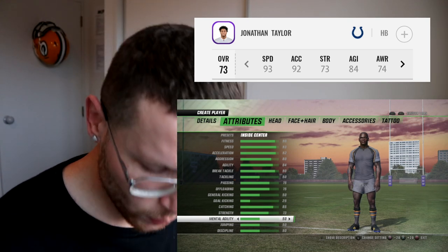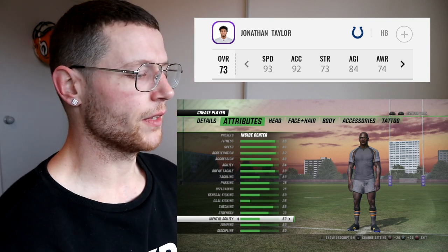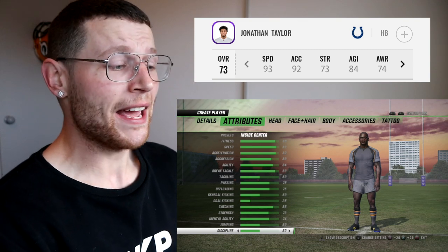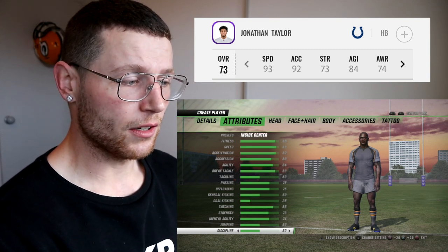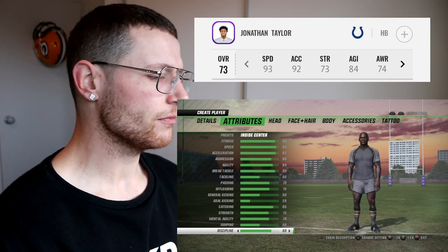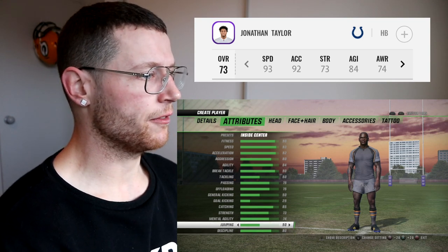Mental agility — we've got an awareness of 74 in Madden so I'm going to go 74. Discipline — I do know that academically he performs, so I'm going to put that up to 80. Jumping we'll keep at 50. Okay, here's the fun part.